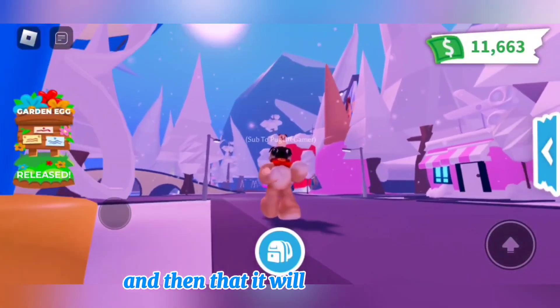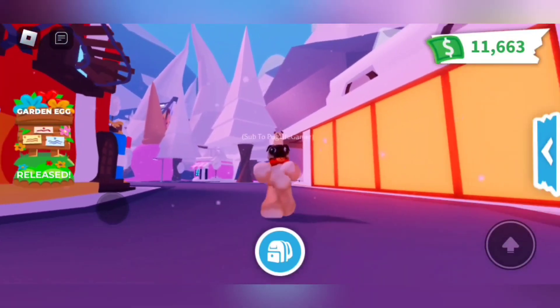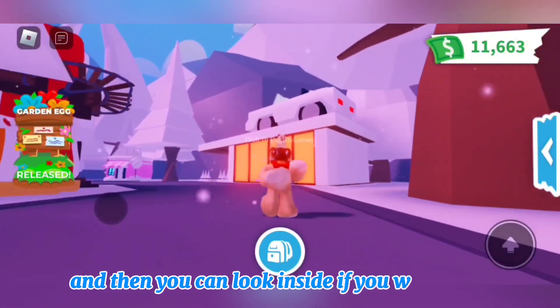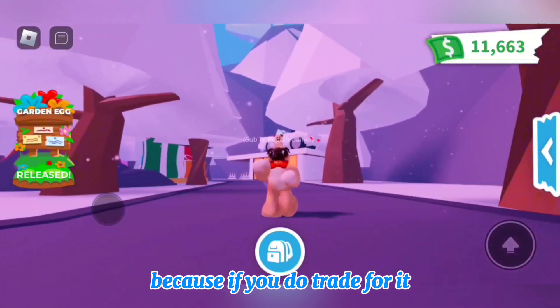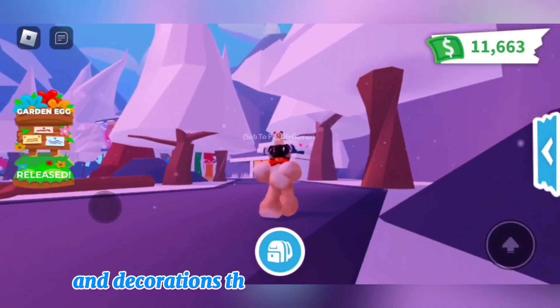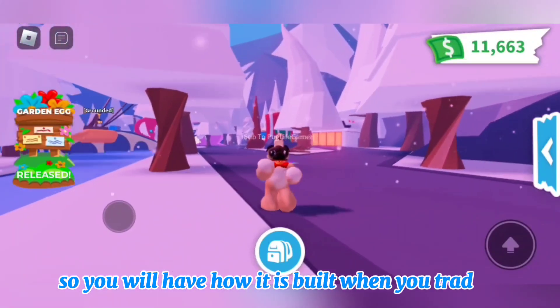It will be a little sign, like a for sale sign in real life, but it'll be the Adopt Me version. And then you can look inside if you would like and check it out before you trade for it. Because if you do trade for it, all furniture and decorations that are already in the house will be staying — so you will have it exactly as it is built when you trade it.